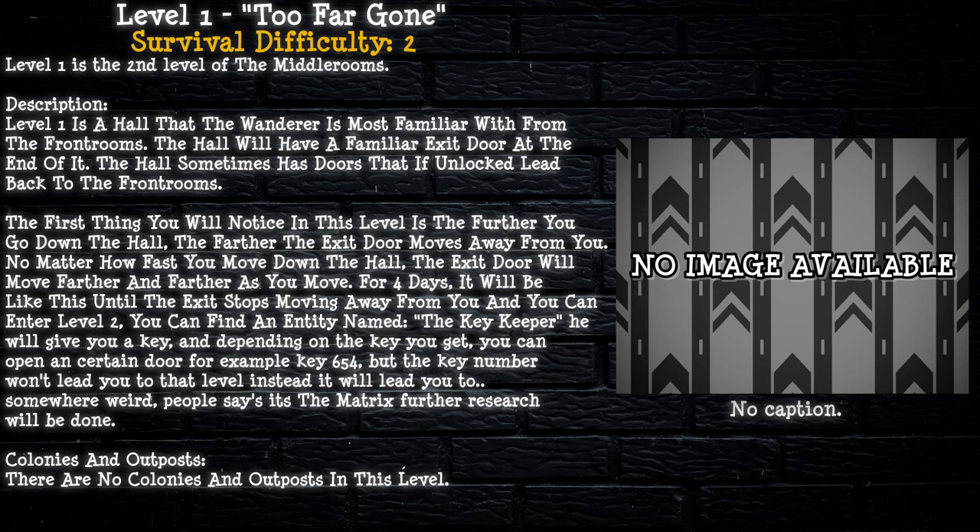A new entity can enter Level 2. You can find an entity named The Key Keeper. He will give you a key, and depending on the key you get, you can open a certain door — for example, Key 654. But the key number won't lead you to that level. Instead, it will lead you somewhere weird. People say it's The Matrix. Further research will be done on that level.